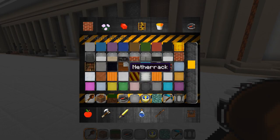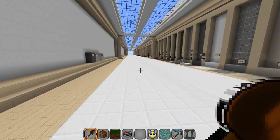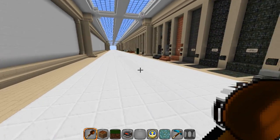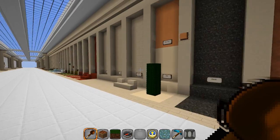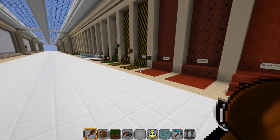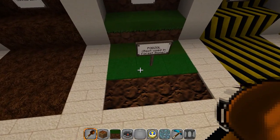Prismarine and a couple of other blocks were completely messed up because of the new formats. The compass was messed up, the clock was messed up — I got all that fixed. The glass panes I got working now, and the iron bars, so you guys can use those for your posts and stuff.